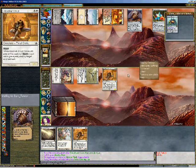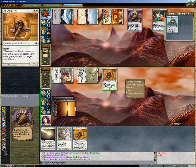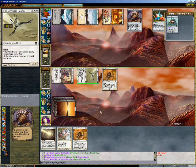He's activating Sensei's Divining Top again. I don't know what he's looking for — six power on the board, ten life. Maybe Teferi's Moat would be good.